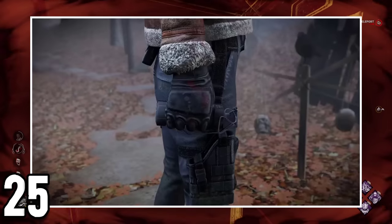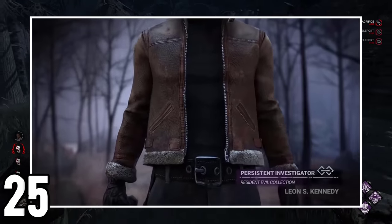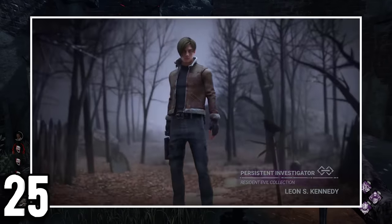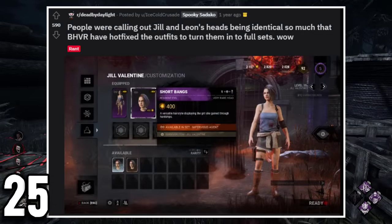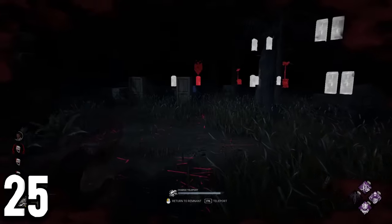Originally, both of the very rare outfits for Leon and Jill were not sets. This meant you could combine them however you wanted, like a prestige head for Leon or not buying the exact same head cosmetic for Jill. This was quickly hotfixed into making the cosmetic sets, which was something that disappointed a majority of Resident Evil fashion fans.